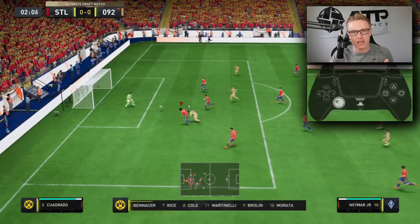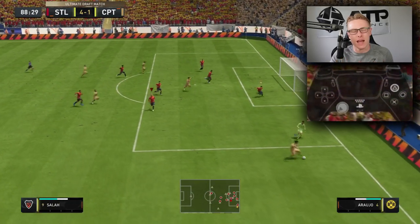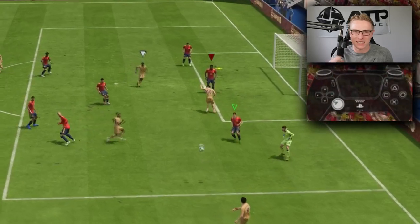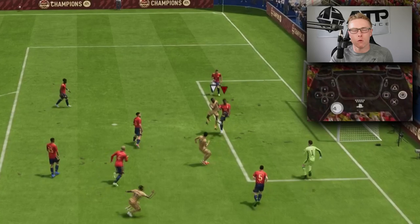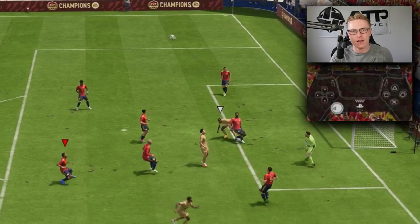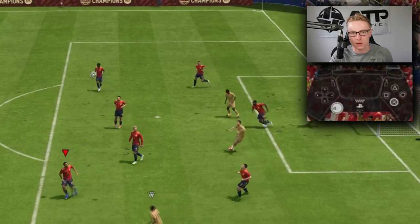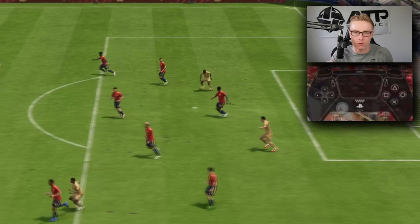Winning headers is different — the amount of power you hold onto the actual button determines how high the player jumps. But it's different for the clear button. You should tap the clear button because the animation will not be in your favor if you hold it down, compared to if you're using the pass button or the cross button. You want to tap the clear button for your defender to essentially clear the ball more efficiently.